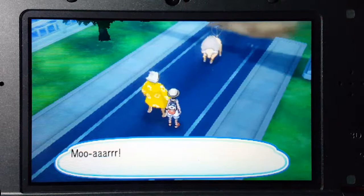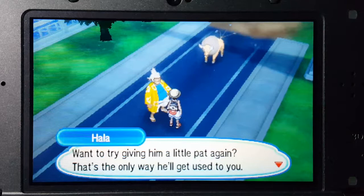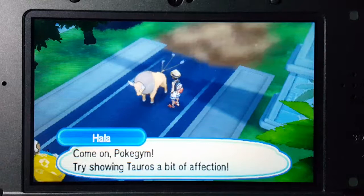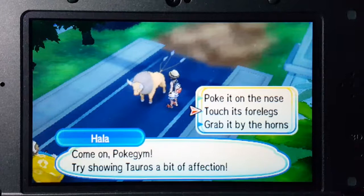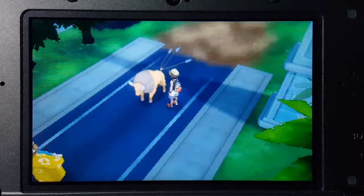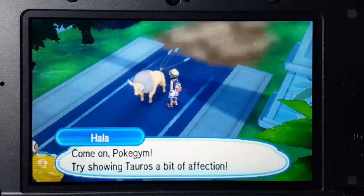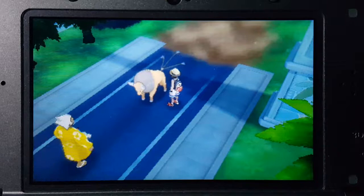I've got this ordinary, ornery creature. Want to try giving him a little pat? That's the only way he'll get used to you. Try showing Tauros a bit of affection — poke it on the nose, touch its four legs, or grab it by the horns. I'll touch its four legs. Tauros didn't seem to care for that. Maybe I'll poke it on the nose. Tauros didn't seem to care for that either. So I gotta grab it by the horns — that doesn't sound safe. Moo! Maybe old Tauros here can feel your love for your Pokémon. He sure seems happy to know you.